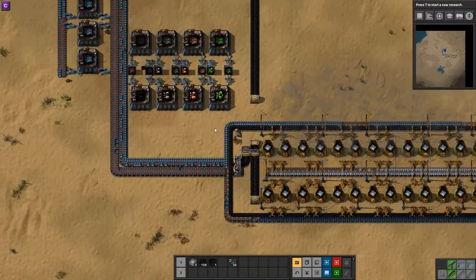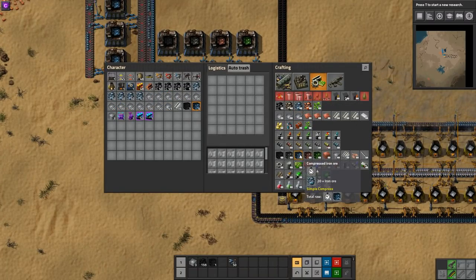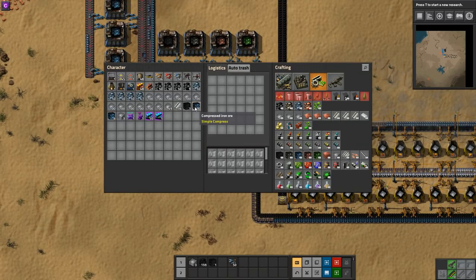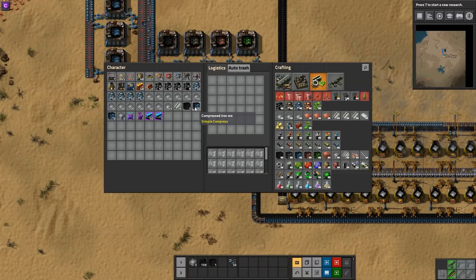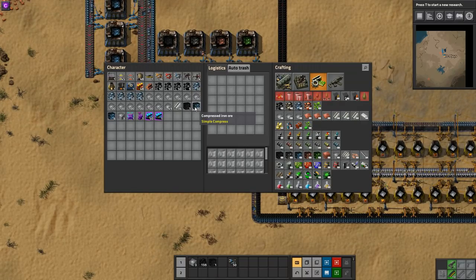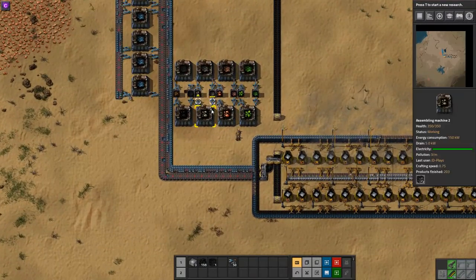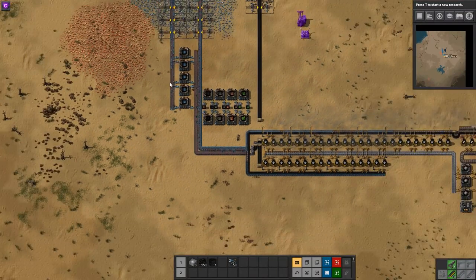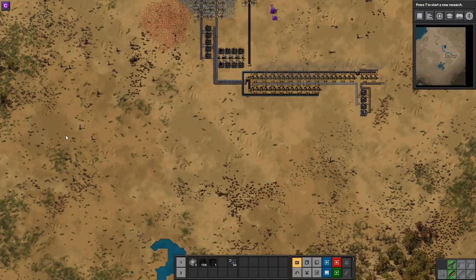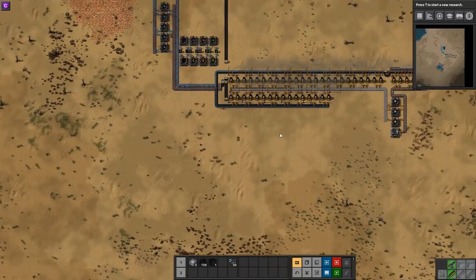The other thing you've got to really think about is this compressed ore stacks in a stack size of 100 — so that's 100 bits of compressed ore, which multiplies out to 2000 iron ore, which is a whole cargo wagon's worth of iron ore in a single train. When you start thinking in those terms, a single train can start moving an insane amount of ore. Even if you want to decompress it, which is perfectly acceptable, you can have a very large iron outpost mining into a single train to drive across your map and unload a lot of ore at the other end.